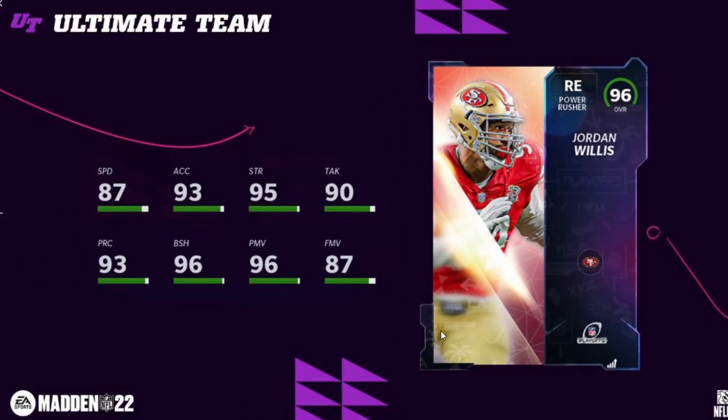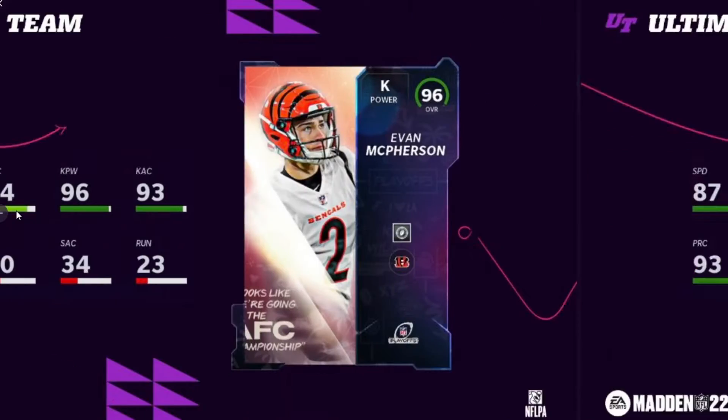There are a couple more cards. First is Jordan Willis for the Niners — 88 speed, 94 acceleration, 96 strength, 97 block shed power move, and 88 finesse move. He's a good solid power rusher. I would actually play this guy on the edge because he does have some solid finesse move. He is a very good pass rusher, and 90 speed on a Niners theme team.